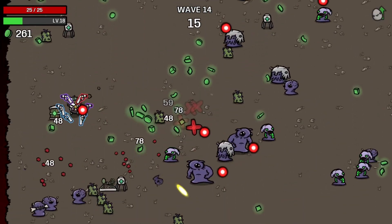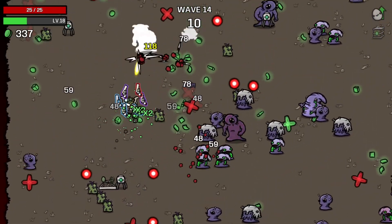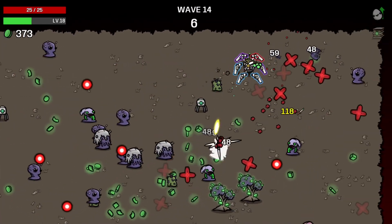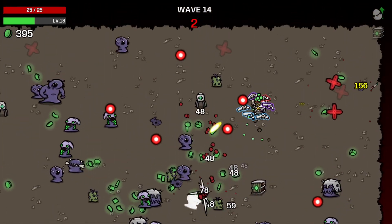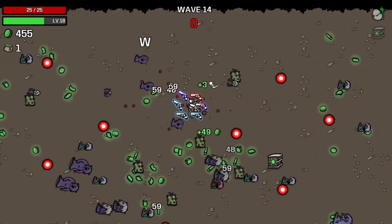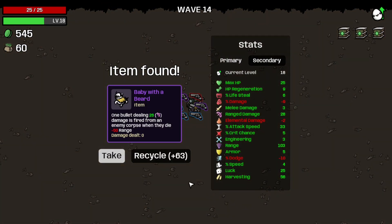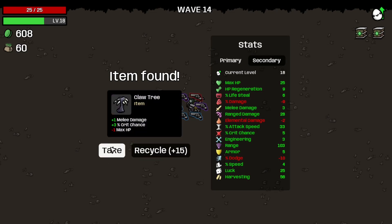Let's dodge that like a pro, wade through here, grab all that stuff, dodge those two bullets somehow, and kill those trees for a crate, which is a good thing. Wave completed! Maybe a baby beard if I was doing another run, but let's grab the claw and tree.